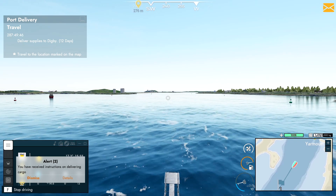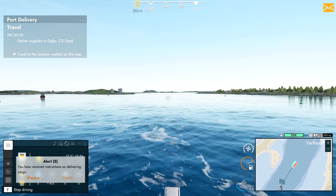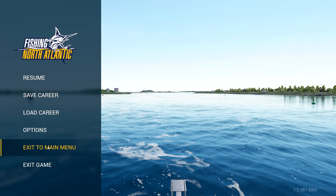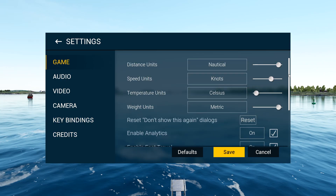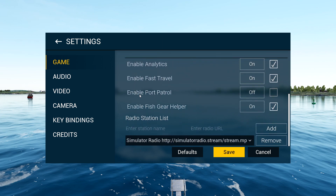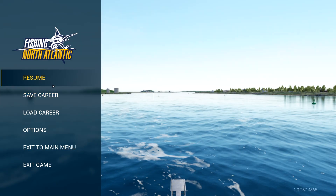Just a heads up: when you start this game there will be a setting you can turn on. You want to enable port patrol — actually you want to make sure that's turned OFF. If that's on, you are only allowed to travel at a speed of six knots when you are leaving a port, and it takes forever to get out of the port when you're going that slow.